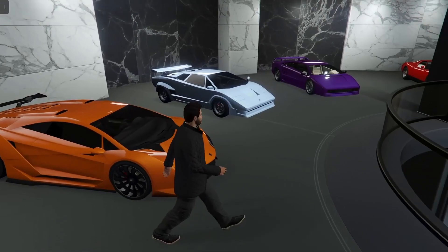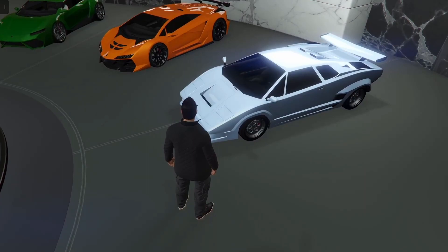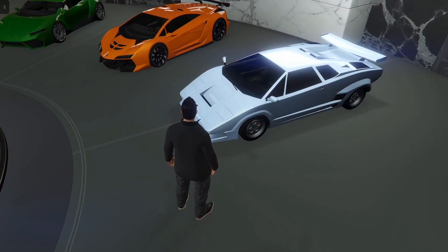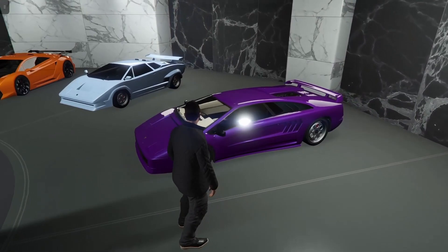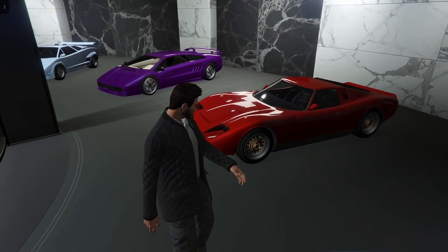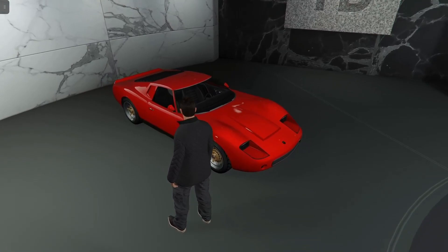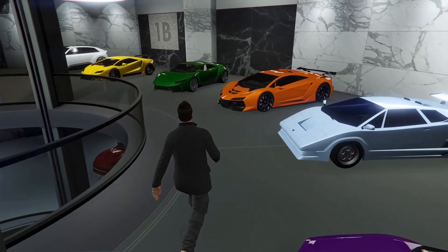Next up we have the Zentorno. This car goes for $725,000, has a top speed of 122 miles per hour, and is based off of the Aventador. Next up we have the Torero. This car goes for $1 million, is based off the Countach, with a top speed of roughly 117 miles per hour. Next up we have the Infernus Classic. This car goes for $915,000, is based off of the Diablo, and has a top speed of 118 miles per hour. Next is the Munro — one of my favorite ones — at a cheap price of $490,000. It is based off of the Miura with a top speed of 122 miles per hour.